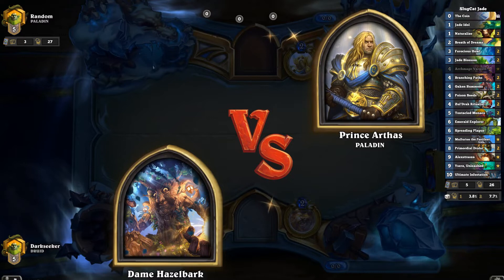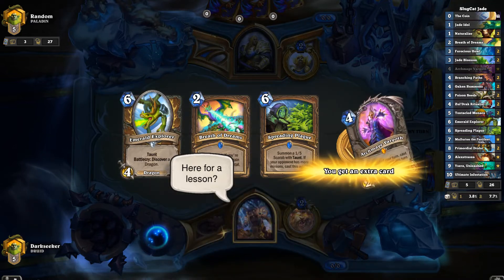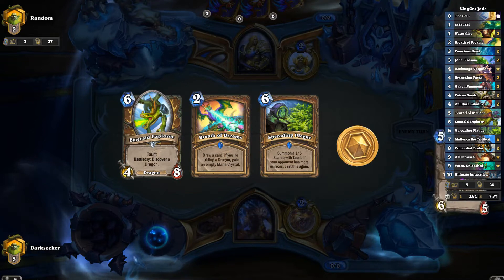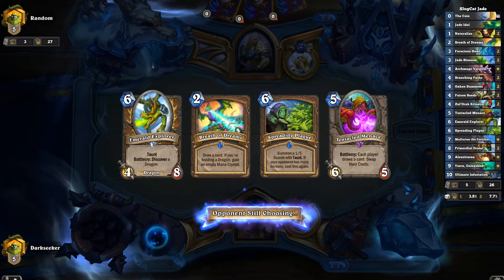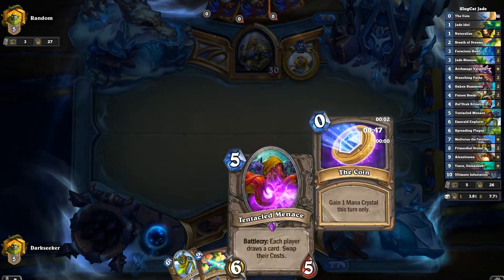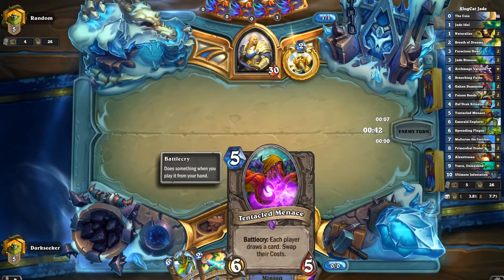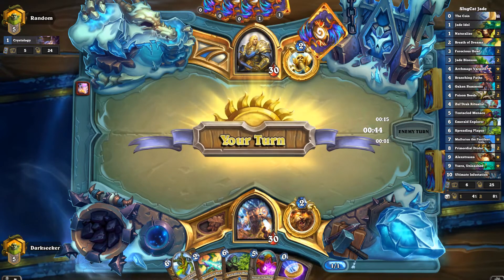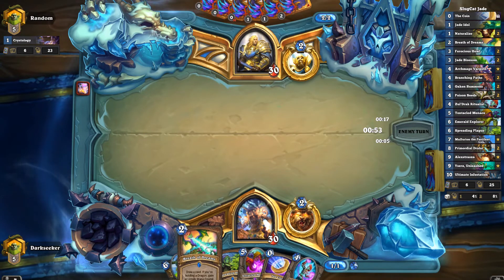Hazel Bark versus Arthas. For Mordoroth, here for a lesson. So this is a Paladin. I have Breath of Dreams in hand, I have Emerald Explorer — I'm keeping that. And Spreading Plague, if this is an Odd Paladin, seems like a sensible choice. And Tentacle Menace making his way into our hand, saying to us, play me! Maybe that will be our turn 5 play. This is an Odd Paladin. I've been facing a few Odd Paladins lately. Just assumed it would be an Odd Paladin — no, it's a Mech Paladin. This is going to be interesting.